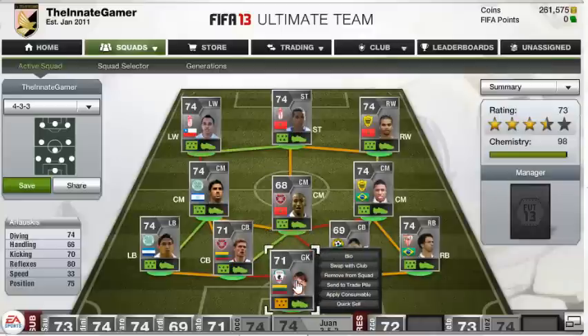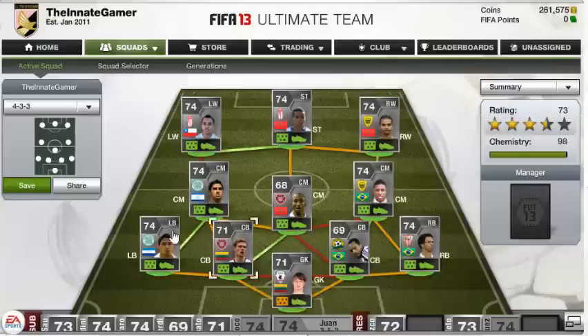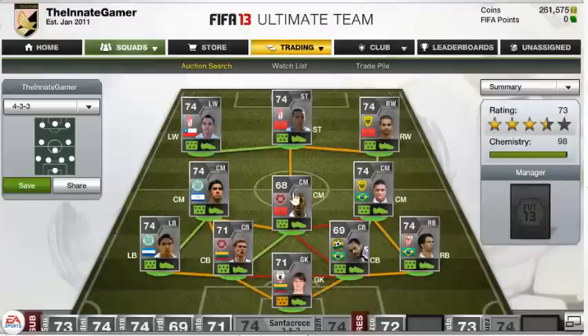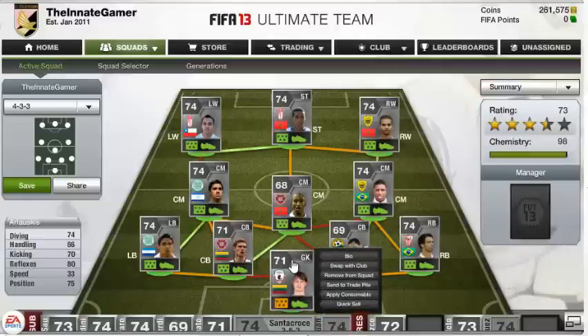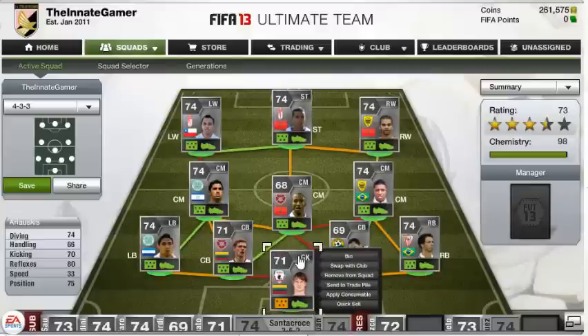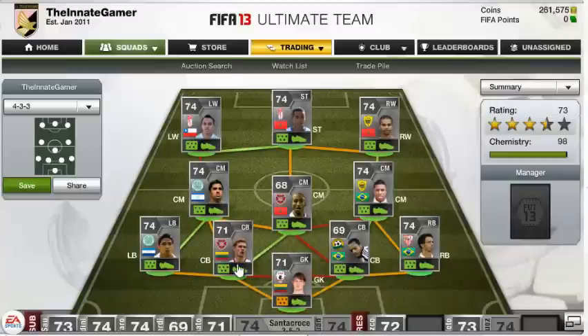We've got Arluskis, who is a Russian League Lithuanian — we've got that Lithuanian link. He's not in the right formation because he's only about 500 coins, and I couldn't get one in a 4-3-3, so I just bought him in a 4-3-2-1 or something like that. That's fine, but he's really, really good and pulls up some fantastic saves.